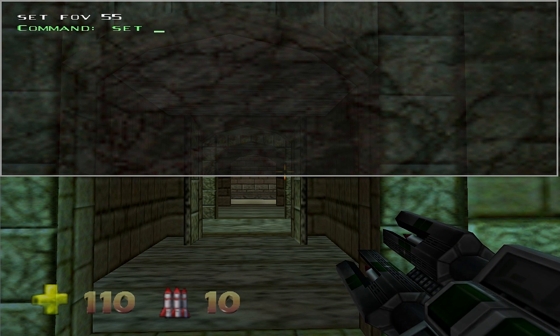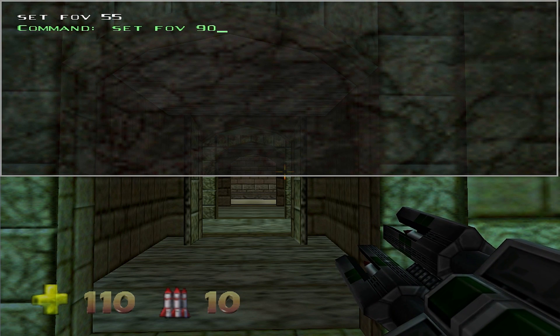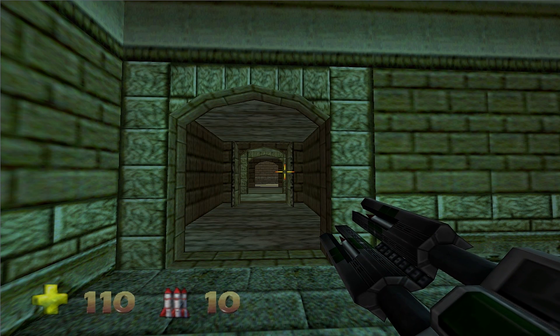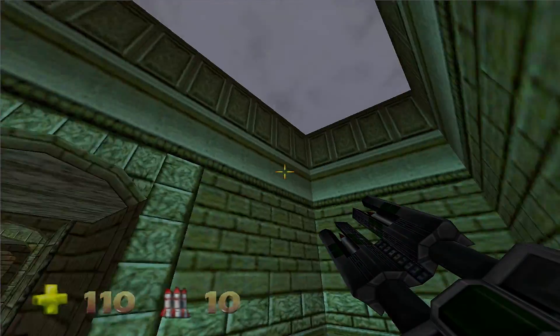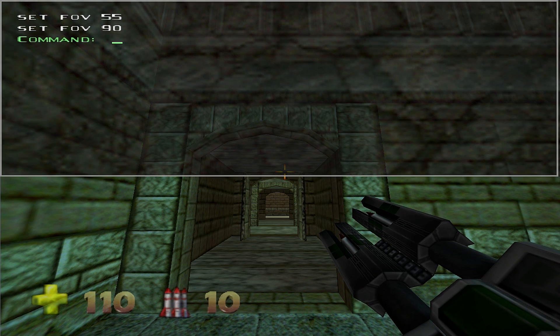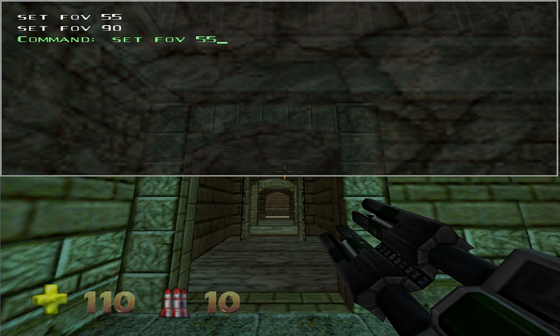When you set FOV 90, which is the maximum, it will stretch the rocket launcher and open the polys a lot. You have a better view to the left and right, but it doesn't look alright. You can see that the third rocket isn't designed for this — it's not looking good at all.